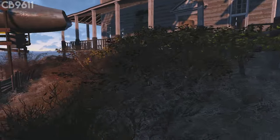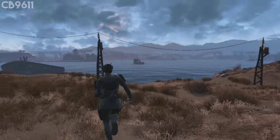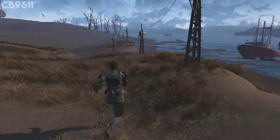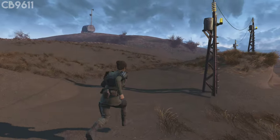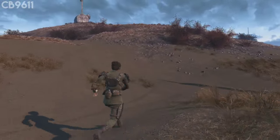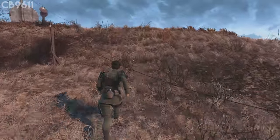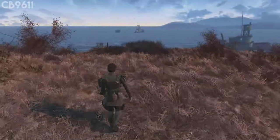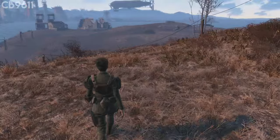For number four, the terrain is actually very diverse for building. It's really hilly, which can be good or bad — I'll talk about that in the cons in a second. It's got a bunch of hills, grass, dirt, sand, surrounded by water. For one settlement, it's got the most diverse terrain I've ever seen in any settlement.